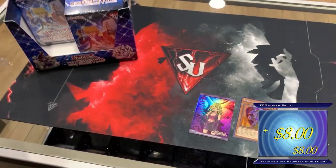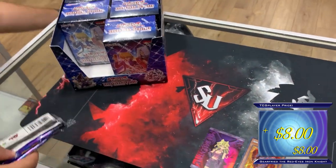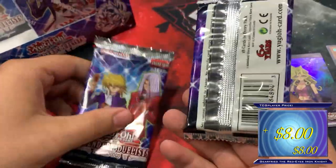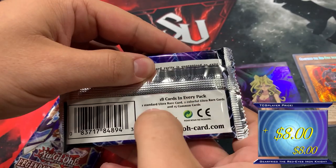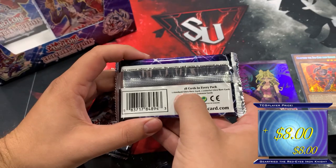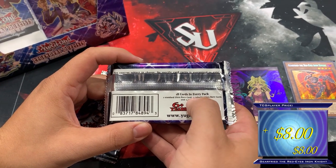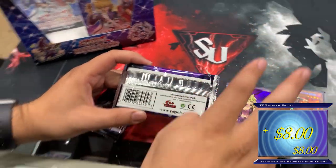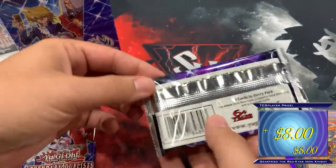Two booster packs inside, like a mega pack. It's 18 cards in every pack — one standard ultra, two colorful ultras, and 15 common cards. The colorful ultras can be blue, green, or purple. I think there are around 30 of those, so maybe ten different cards in three colors, and then only about four or five standard ultras. This is a 150-card set — that's big!